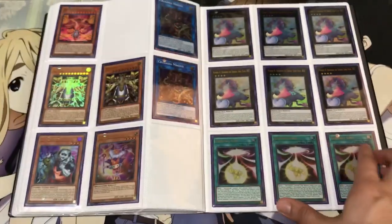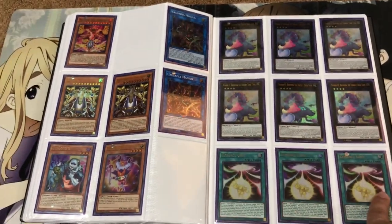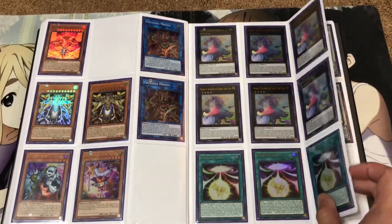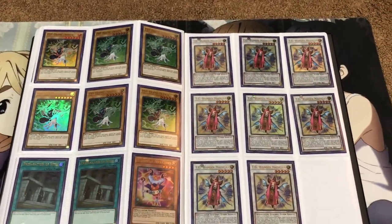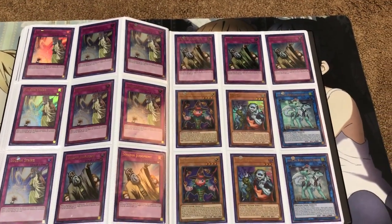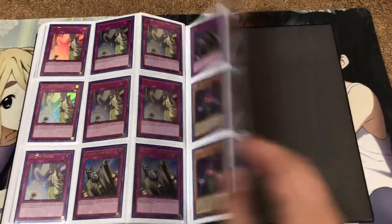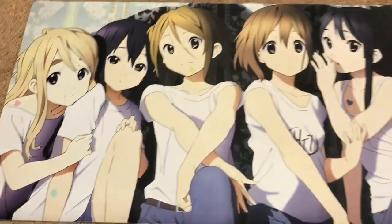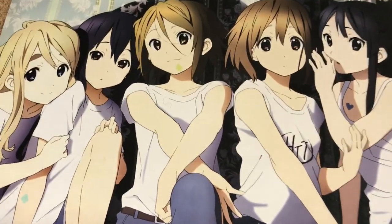Drumgons, and I've also got some other stuff. These are Ultra Rare Contact Gates. Some Time Lords, more Crusadias, Boguskas, Psy Frame Drivers, Preparation of Rites, Wonder Magicians. Strikes, Judgments. Performage stuff from the Battle of Legends.